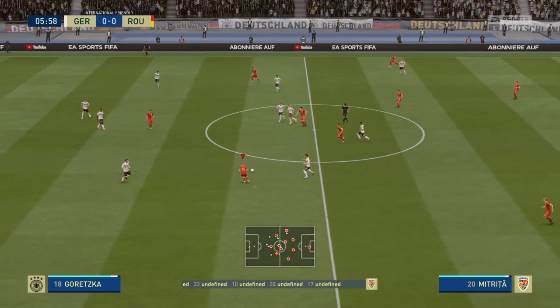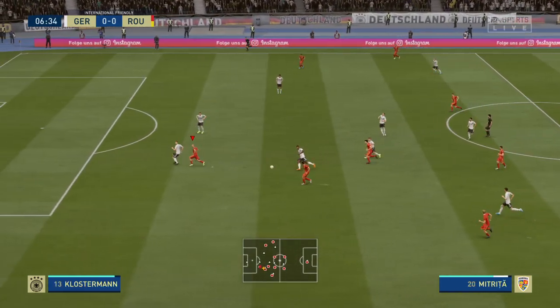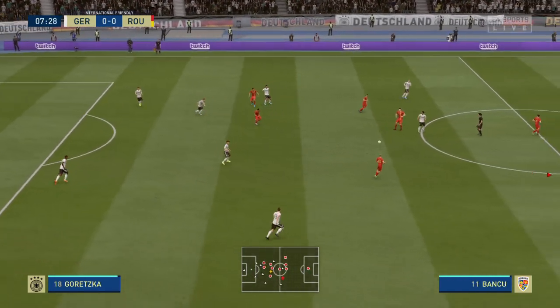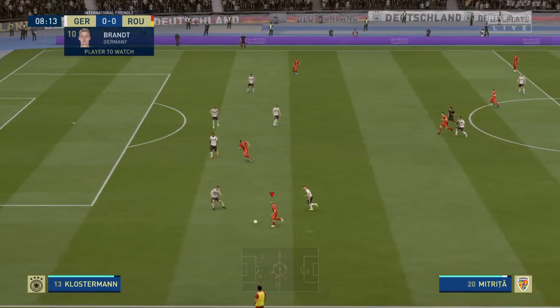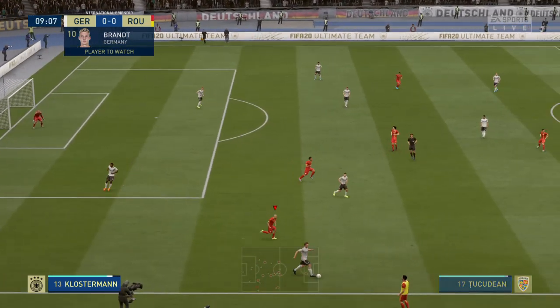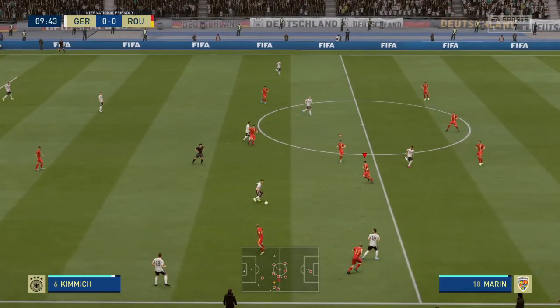Here is the Romania line-up. Ciprian Tatarushanu is in goal. Stefan Radu starts alongside Vlad Chiricheș in the heart of defence. And just one up front for them today. That's a great interception. He's one I know Alan's keeping an eye on here. He's one of the best ballplayers in this league — in world football, I'd go so far to say. Joshua Kimmich.